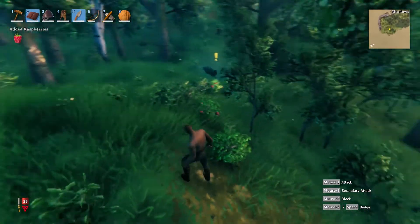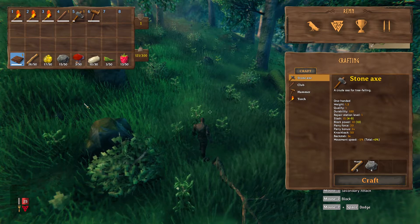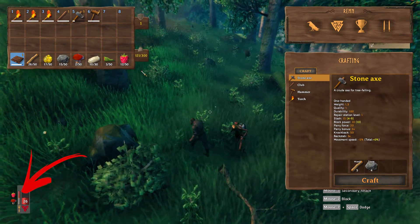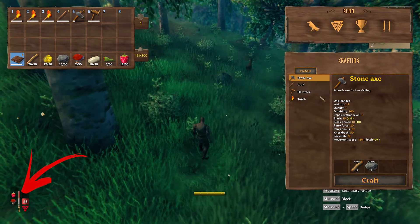Once you have found them, press E to collect. Then, pressing Tab, open the inventory, right-click on the top of it in order to consume. This will apply a buff that will heal you over time.